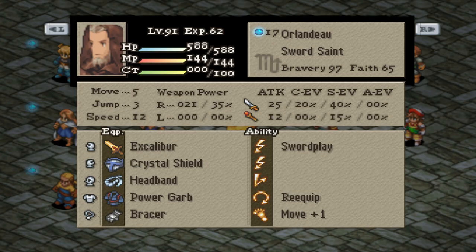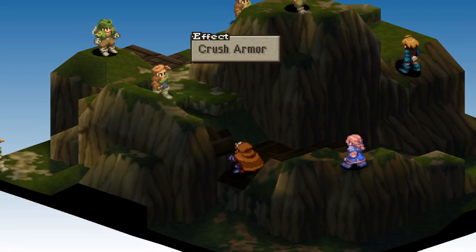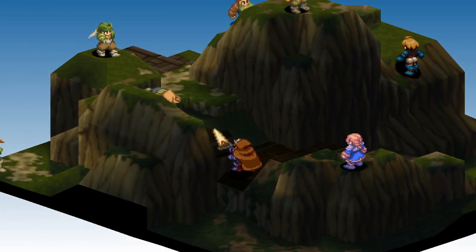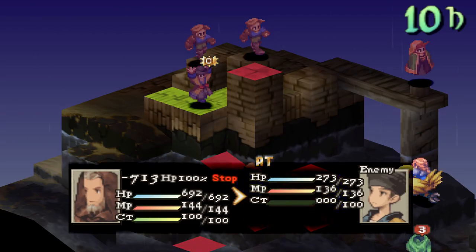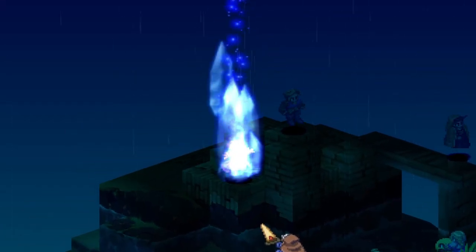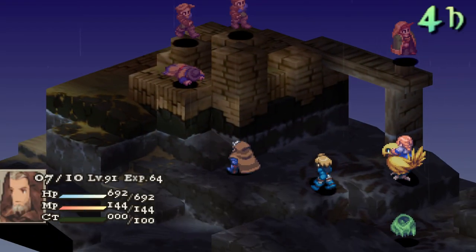Early on for his abilities, you really don't have to go that much further out, but Move+1 from Sword Saint and you're pretty set. Depending on his level, or if you really want to get the most out of his Sword Saint stat growths, have him stay in this job until level 99 and then start branching out to get abilities from other things. This first build I have for him won't take that long to get.